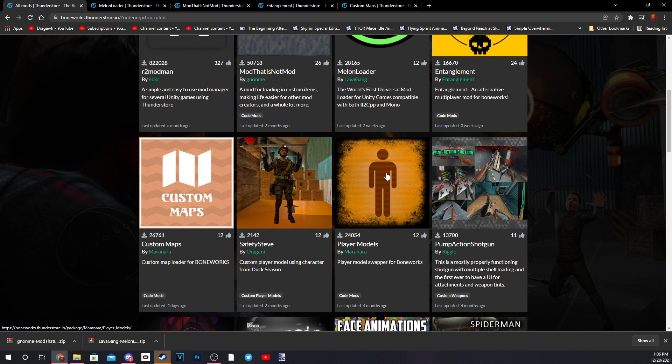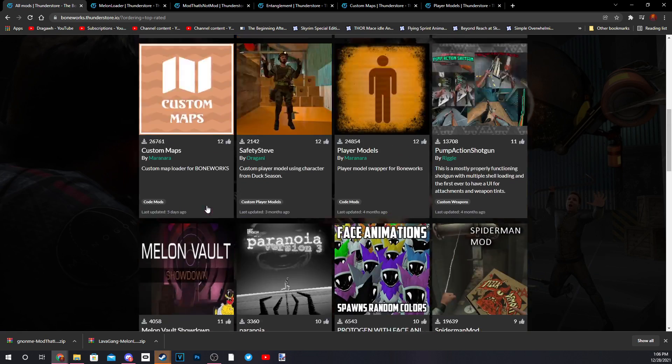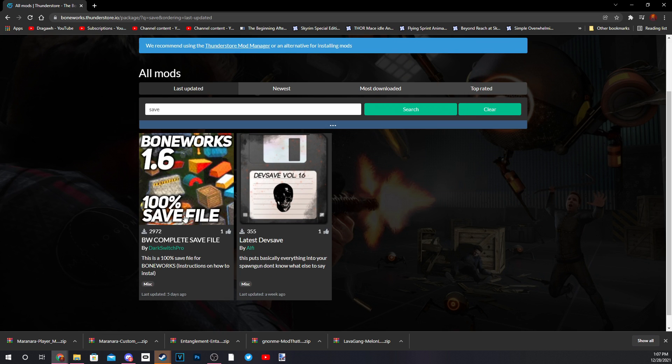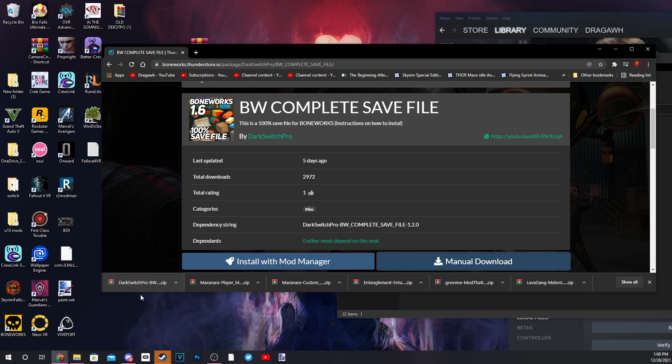We also want Custom Maps, Player Models, and honestly that's it — that's all we need. There's one other thing we need to get if you haven't already, and that's a save file. Just type in 'save' and download the Boneworks Complete Save. If you've beaten the game already you don't need this; if you haven't beaten it, you do.